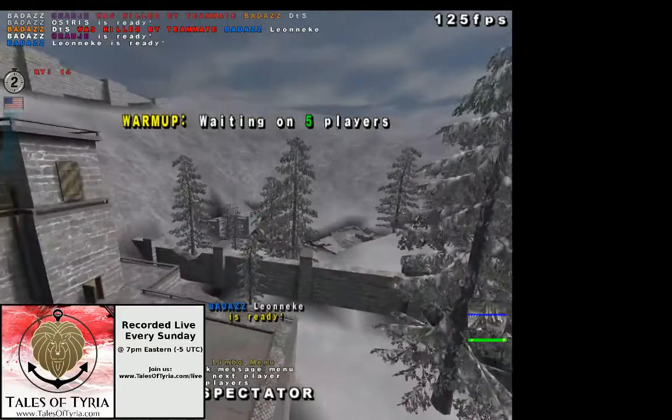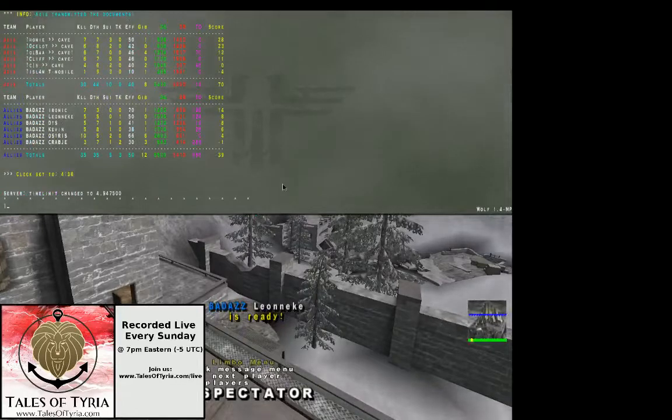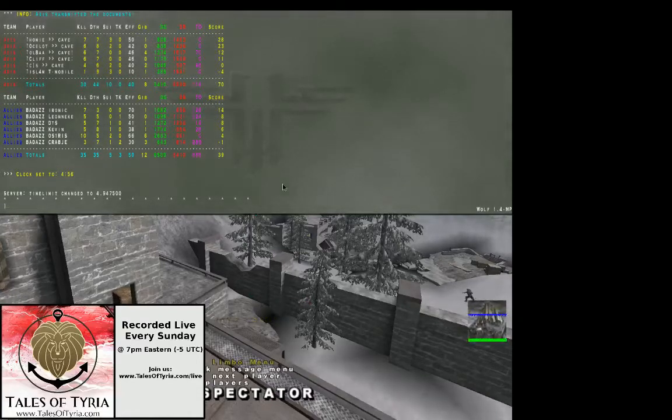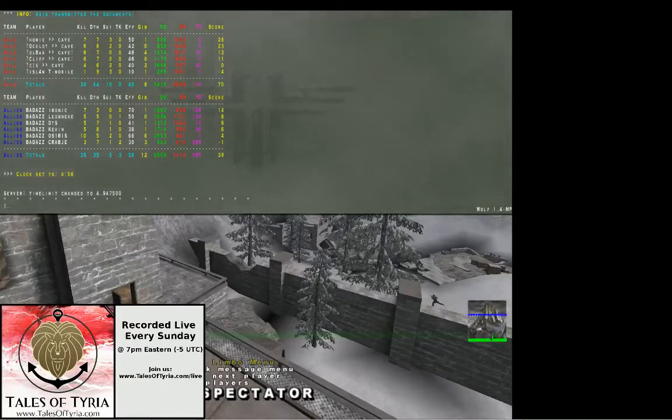Yeah, it looked like really, as far as the teams were going there, Badass was really being carried by Osiris. But then once they snuck that grab, he skied down the hill, got a crazy headshot on one defender and then it was gone from there. Unfortunately, the ally that was hiding and sneaking his way only had a pistol, so he really didn't stand much of a chance when they spotted him. That's too bad — that is a pretty quick time on this map.